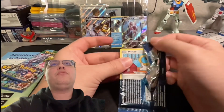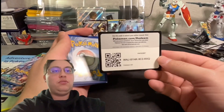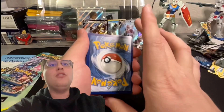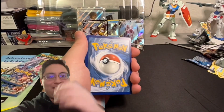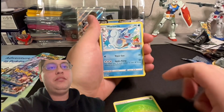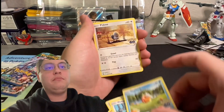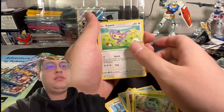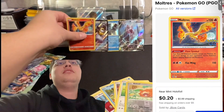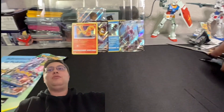Pack number four, four out of six, another black border code card. Cards: Leaf energy, Wartortle, Incubator, Magikarp, Pidove, Bulbasaur, Bidoof, and a Moltres. It's not the alt art from Chilling Reign that I pulled previously, but that's cool.